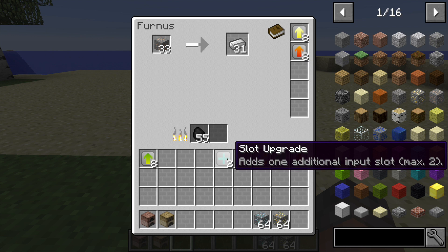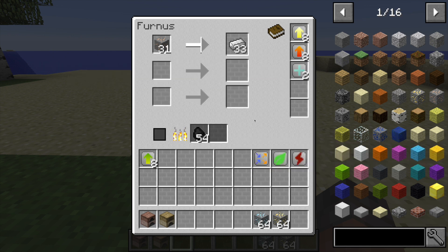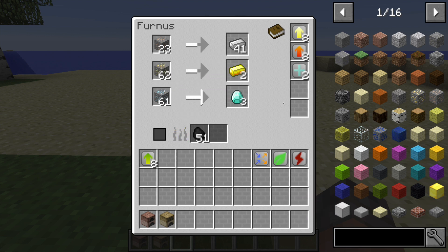Then we have the slot upgrades, and if I add both of them you can see that's where the extra space in the GUI came from - you get two additional input slots. If I put more ore in here you can see it is smelting those types of ore simultaneously. The fuel will increase in consumption because it has to smelt three ores at the same speed, but it isn't decreasing efficiency at all - in fact it's increasing efficiency by a lot because of the amount of blocks you're smelting. Those are the basic speed and efficiency upgrade modules.